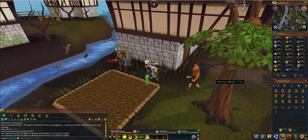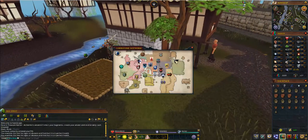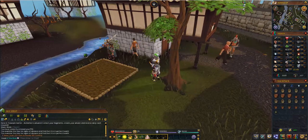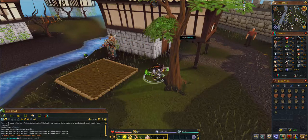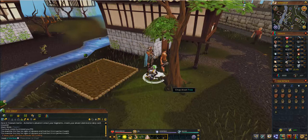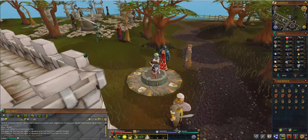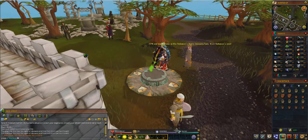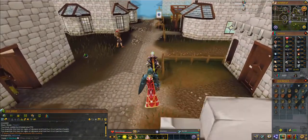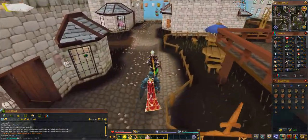You can pay the NPCs to watch your trees so they don't die, but I've only had a few trees die on me in my whole time playing, so I don't know if it's really worth it. I'm not going to be including it in my guide because I don't personally use that feature, but you could look it up on the wiki if you're worried about it. It might be worth it for magic trees and stuff.